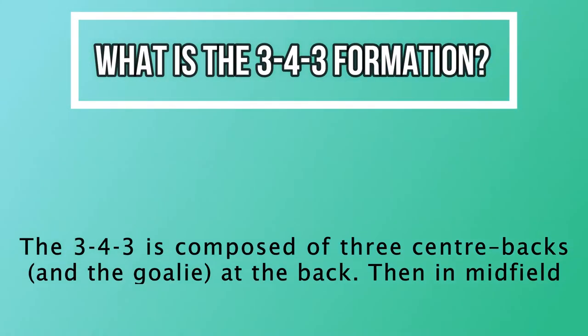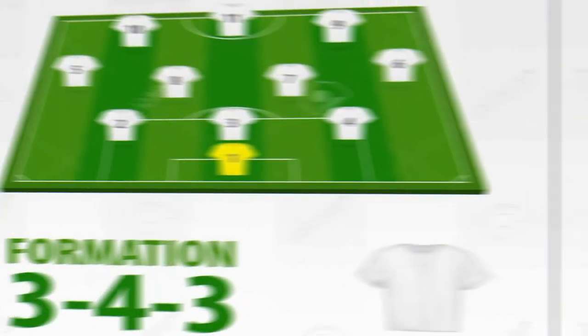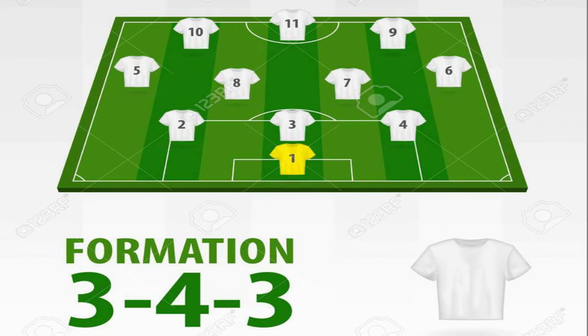What is the 3-4-3 formation? The 3-4-3 is composed of three center backs and the goalie at the back. Then in midfield you have two central midfielders with two wide midfielders who act as wingbacks as well as wide midfielders, forming four at the midfield. Up front there are two wingers and one central striker.